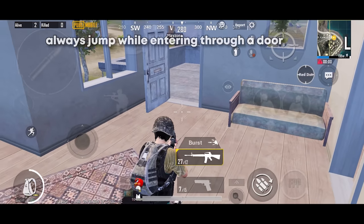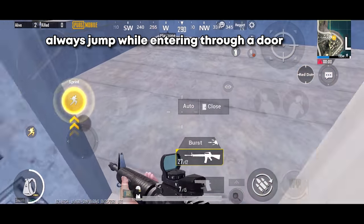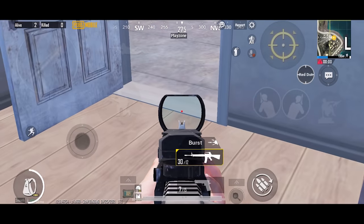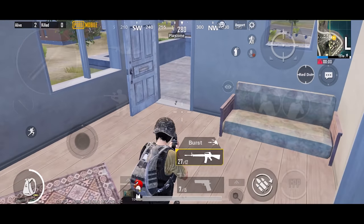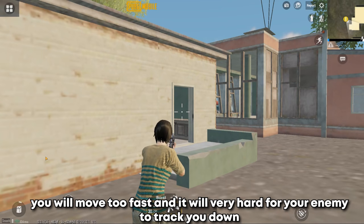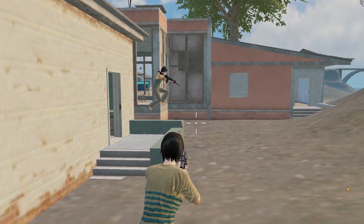Most importantly, when you are entering through a door, you need to enter by jumping. Hit the jump button at that exact location, which will increase your movement speed. The main reason I recommend jumping is because when you jump, your character gains a lot of speed, which makes you a harder target to hit and your enemy will miss the shots.